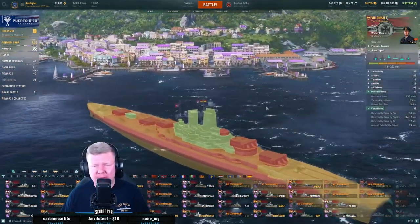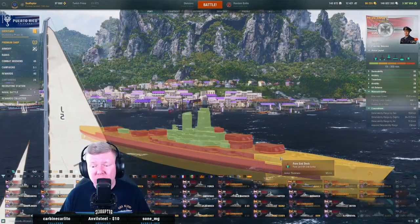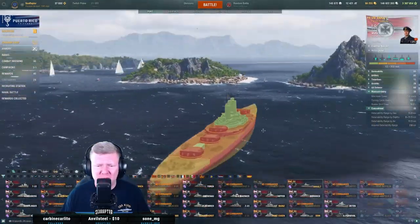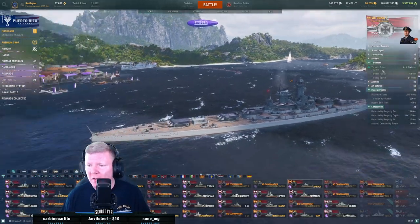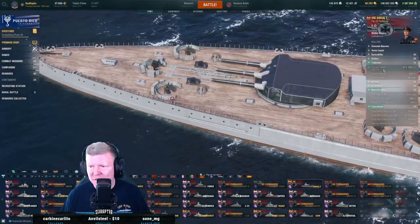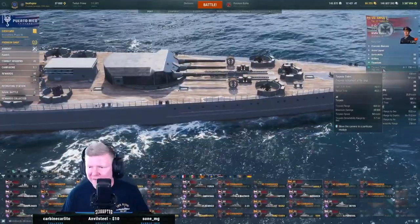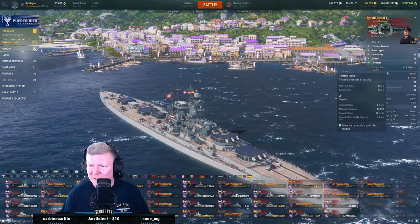The armor layout: 350 on the belt, 32-32-50 on most of the deck at least. You might be able to push with this ship, but the turret arrangement is not conducive to pushing. Where are the torpedoes? What is this — is this like an invisible torpedo launcher? Are these torpedoes below the waterline? Hull-mounted. Okay, that's freaky.